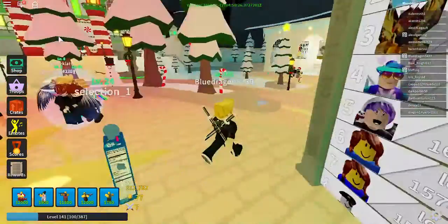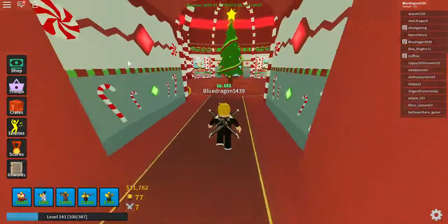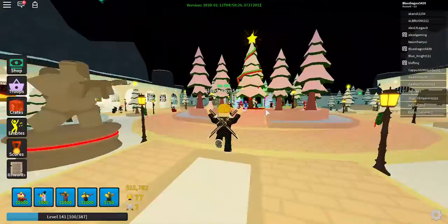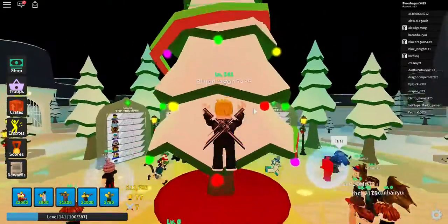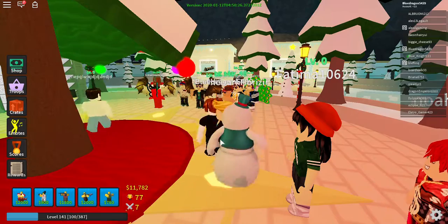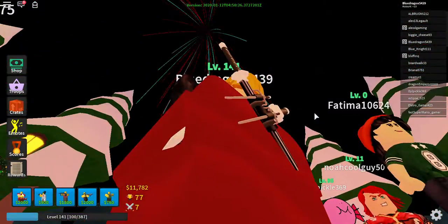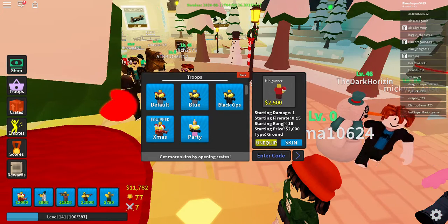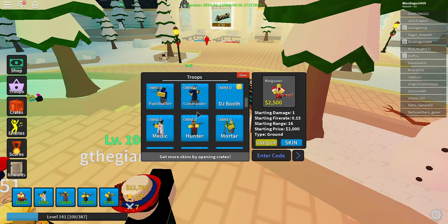Hello everybody, today we are playing Tower Defense Simulator again. I'm going to show you a couple of things. As you can see it's Christmas time — well, a little past Christmas. They put in New Year's updates, so there's fireworks, which I failed to launch because something was in my way, and there are New Year's skins for minigunner and soldier.